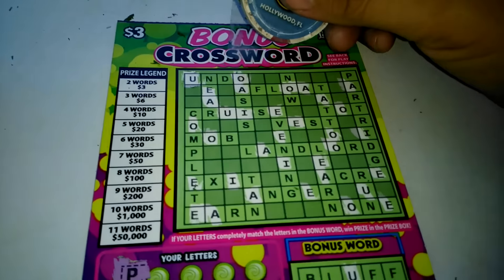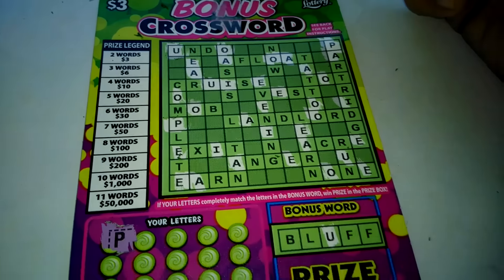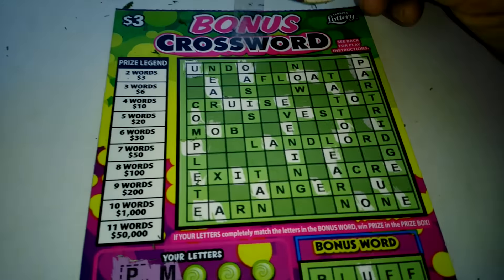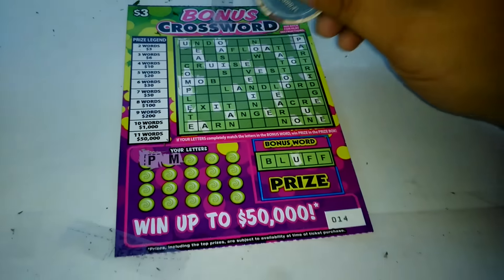Start off with the letter P. We got one letter P, two letter P's, and that is it. Then we got one M, and that is it.